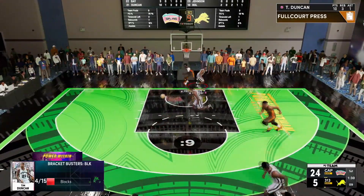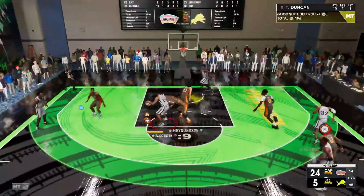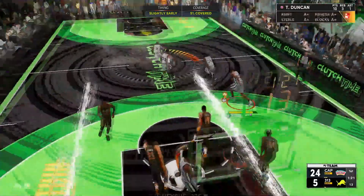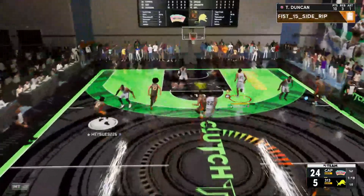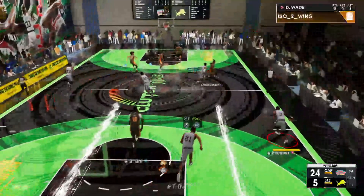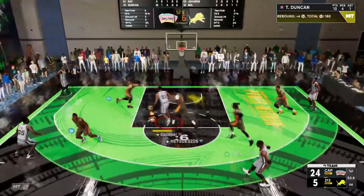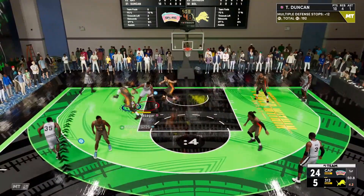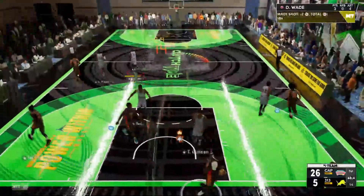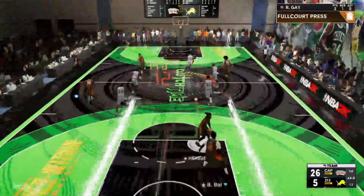Tim Duncan with a chase-down block, and now he's got Post Takeover! You can't take anything into the paint on Tim Duncan. He made a little hook back over him. Tim Duncan locking down Bull Bull yet again — it really is just a piece of cake for Timmy D. We're gonna hold in the post and do a little drop step — oh yeah, look at Timmy D! Those post jumpers right now, D-Wade will take it.